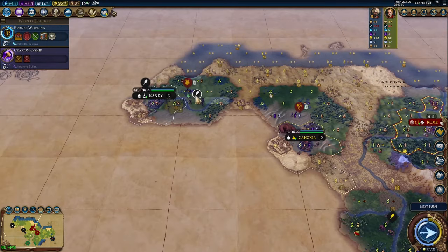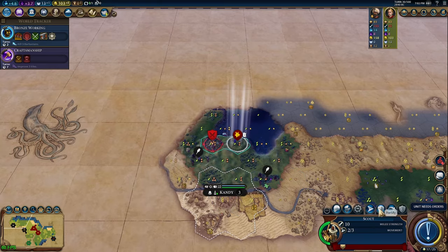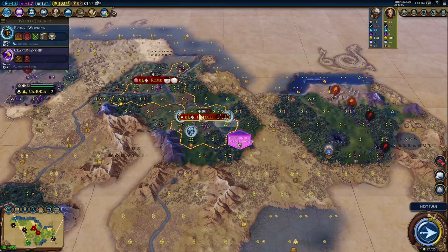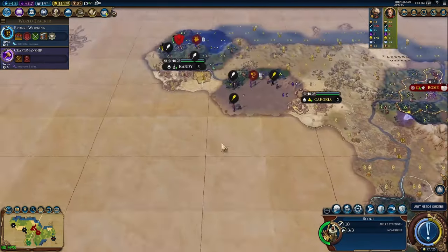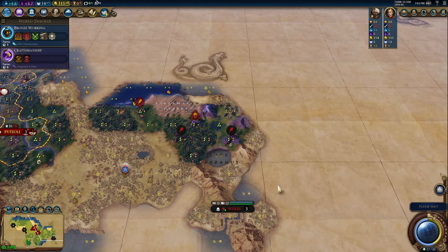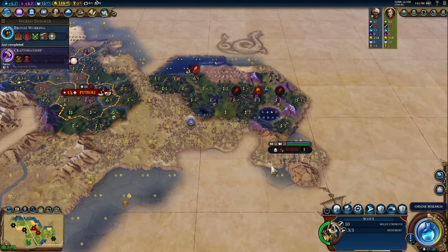Pick Mining or Animal Husbandry next depending on your map. For civics, work on Craftsmanship after you either get Foreign Trade or have it researched to the point where it just needs to be boosted. We want to get to State Workforce quickly to get started on our Government Plaza. Having the Ilkum policy card for the plus-30% production boost to builders is also nice to slot in after getting your pantheon, and Agoge is great to have in a pinch if you get rush-attacked by a neighboring civ.